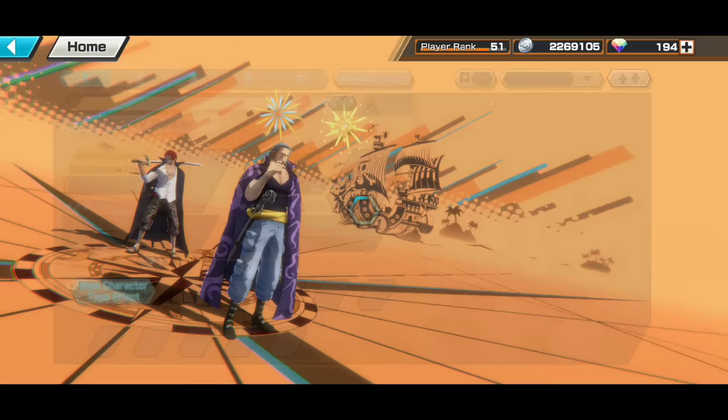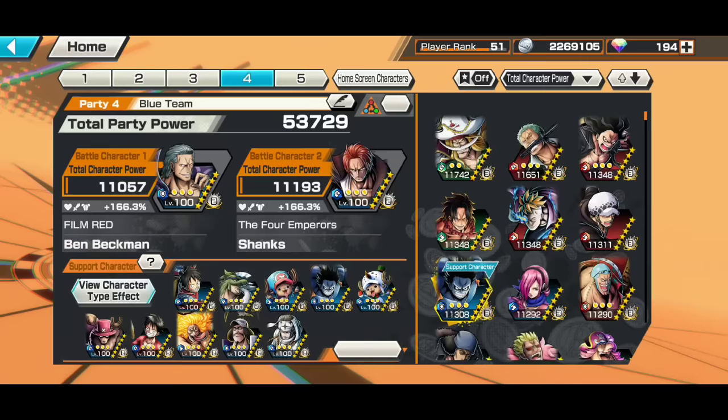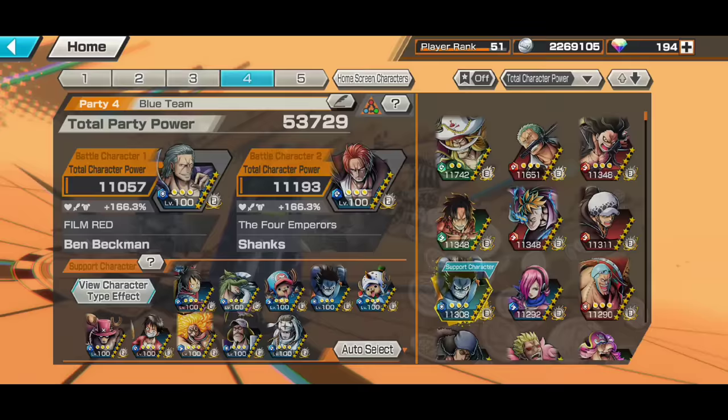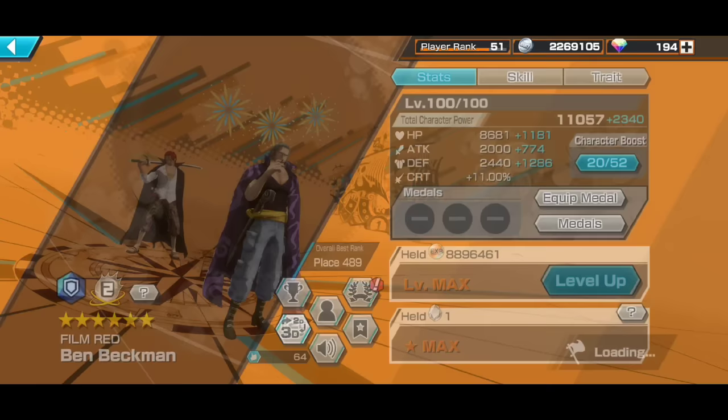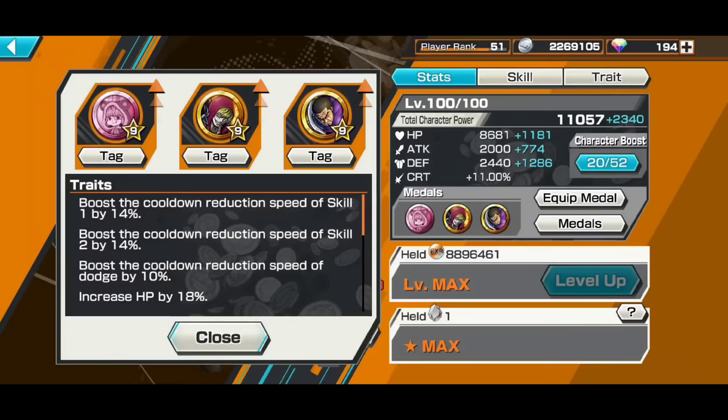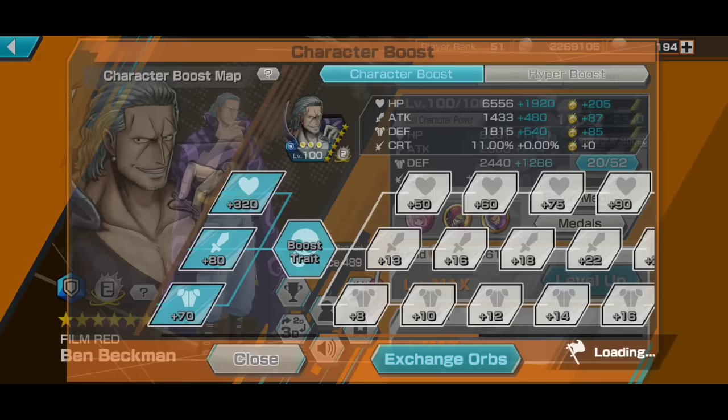The support tags I'll be using for Ben Beckman are Attacker, Straw Hat, New World. The extra tags are Paramecia, Captain, The Grand Line, Worst Generation, Defenders, Runners, and Navy — with 166% support percentage. Beckman's medal set I'll be using is my traditional damage reduction set. As long as you just hang around your treasure, you will get a 20% damage reduction, so it will be quite useful. Character boost is fully boosted too.